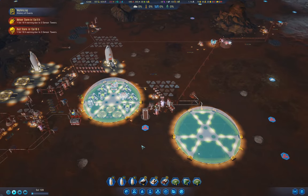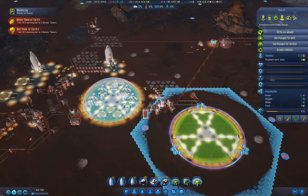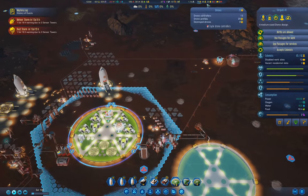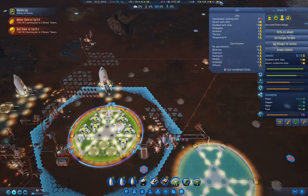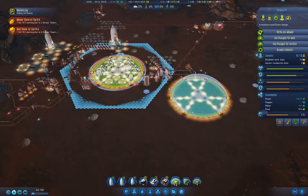Hello everyone, we're back here with Surviving Mars, the Inventive India challenge. I can't remember what I was doing last time around. I think we just built the Capturing Wisps structure and got this dome up, and I think I was getting set up to build some additional living quarters so we can have more people.